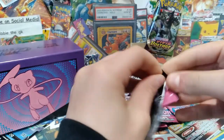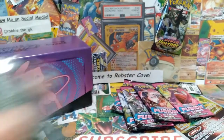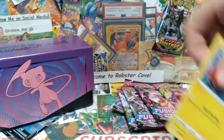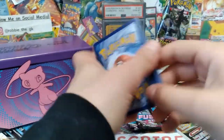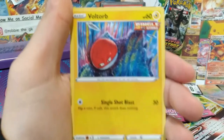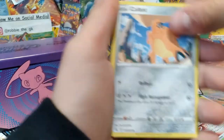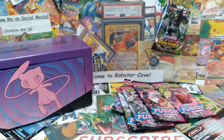Let's go into our next pack. Code card. Grass Energy. Pangoro. Voltar - that's a really nice artwork, that'd be really cool as a holo. Pansage, Gengar, Slugma. We have a non-holo Blissey.